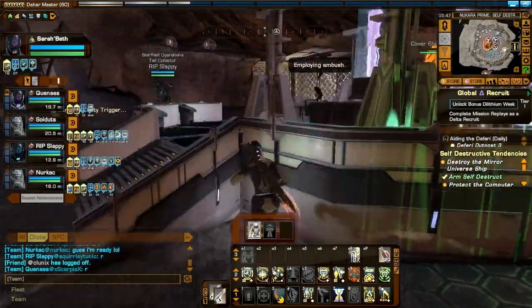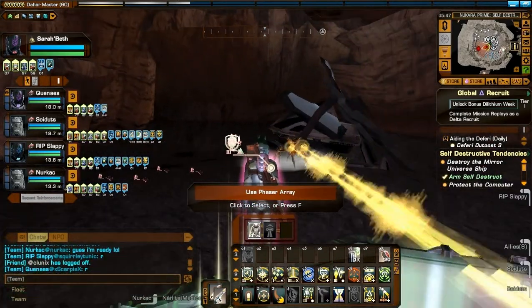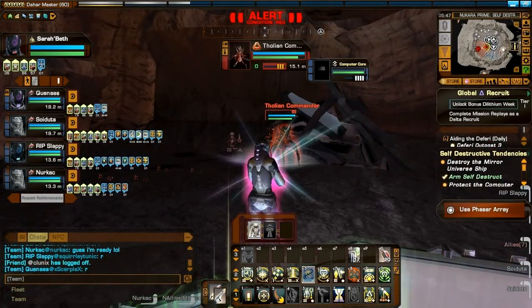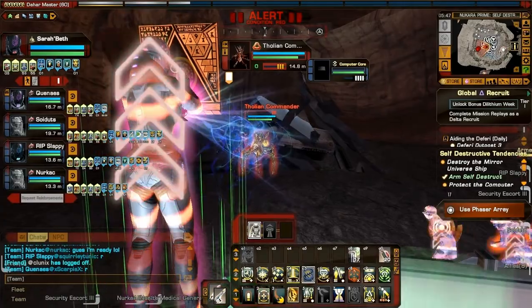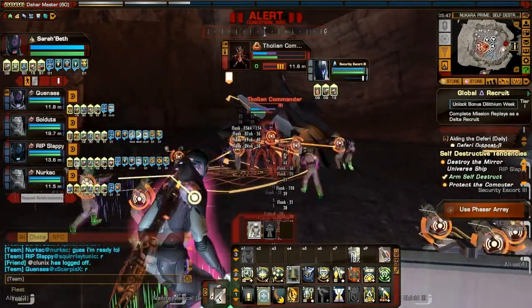Hey there folks, this is Shannara from the Delta Elites channel and I'm bringing you a walkthrough of Nukara Prime — the inside one, Self Destructive Tendencies. Sorry.